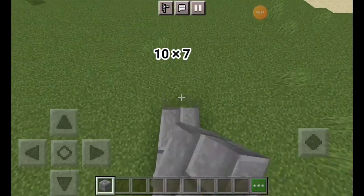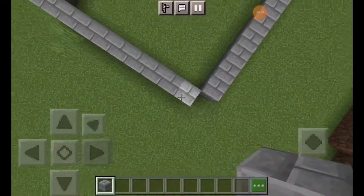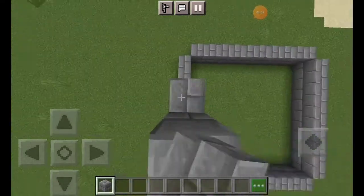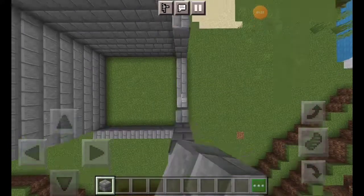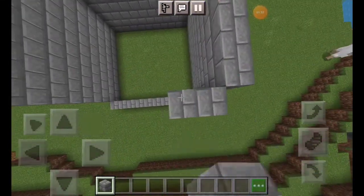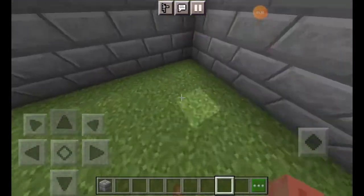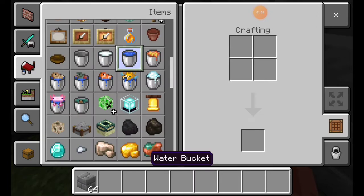First, you have to make this 10x7 structure. Here I have to make another 7-drop. I must begin with this 10x7. This is called 10x7.